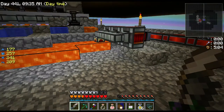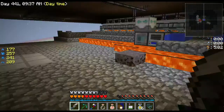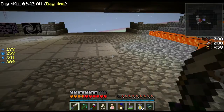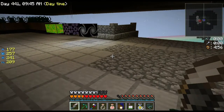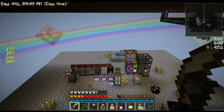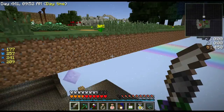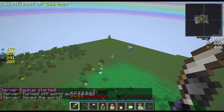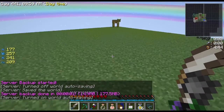Back in the overworld I noticed the HUD shows enchantments active on the right-hand side — I didn't have to look elsewhere, it's right there, which is pretty sweet. I'm wondering if spawners stop spawning because of a magnum torch. Maybe I can make it rain on them.